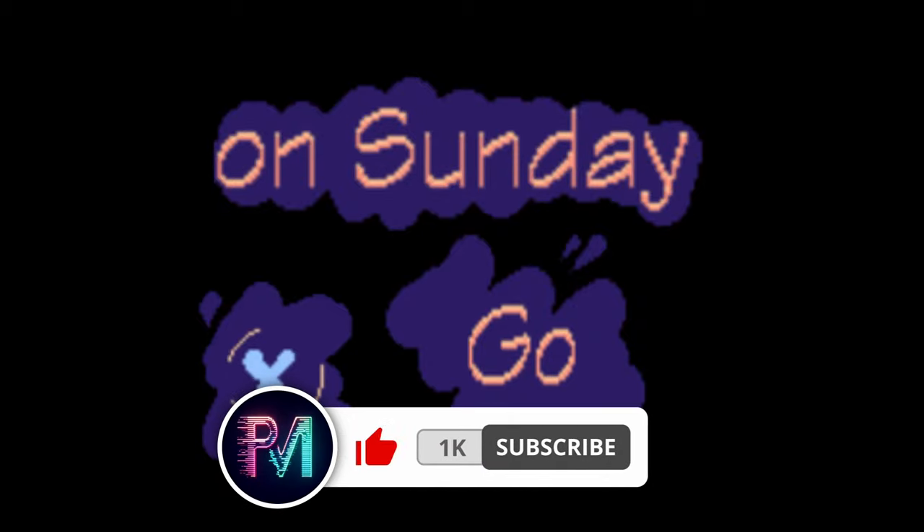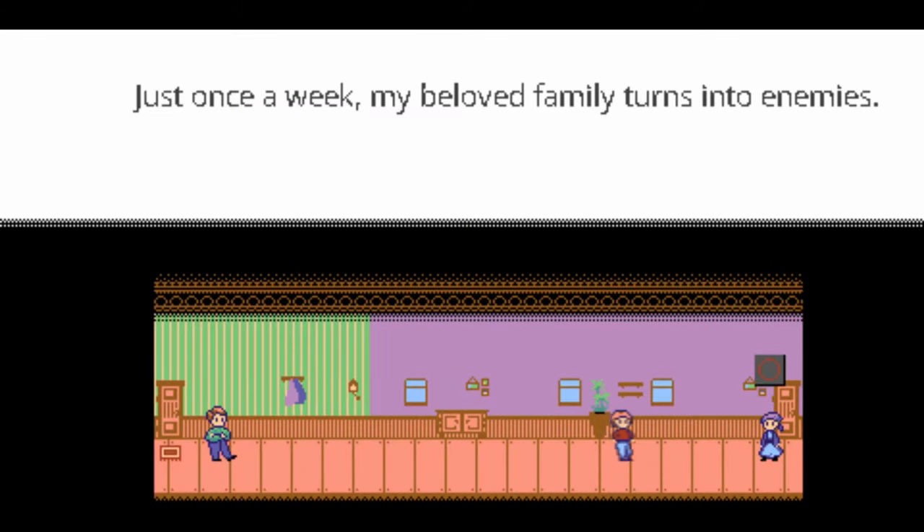We've got a weird one here. It's a side-scroller — you've got a dash, you've got an AoE bubble attack around yourself, and if you touch anything you have to restart the stage. Go ahead and start the game and let's start racking up some trophies.